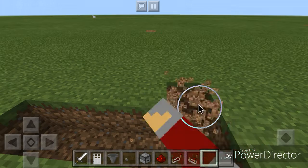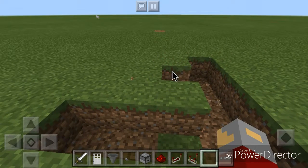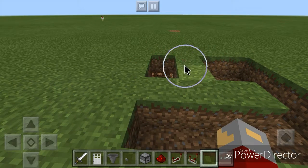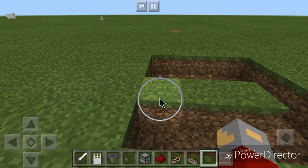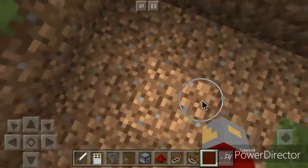We want to start off with one hole here, another here, another here, and one here. Then we want to go three back and cut out the rest of it, then go one more row down.